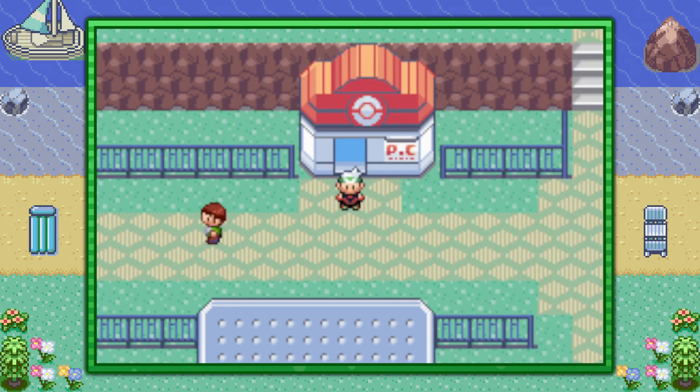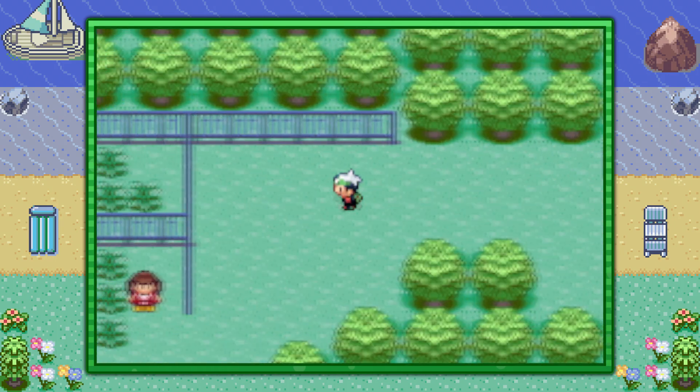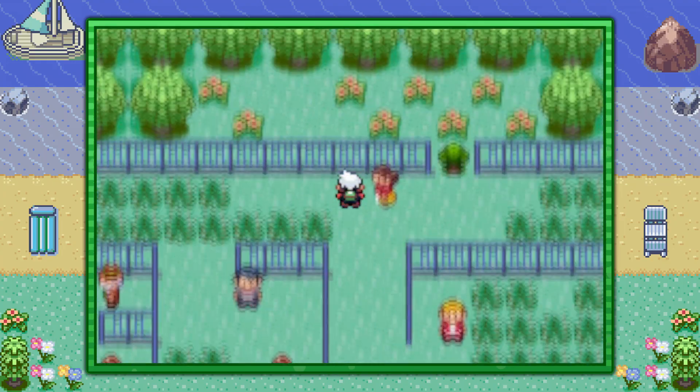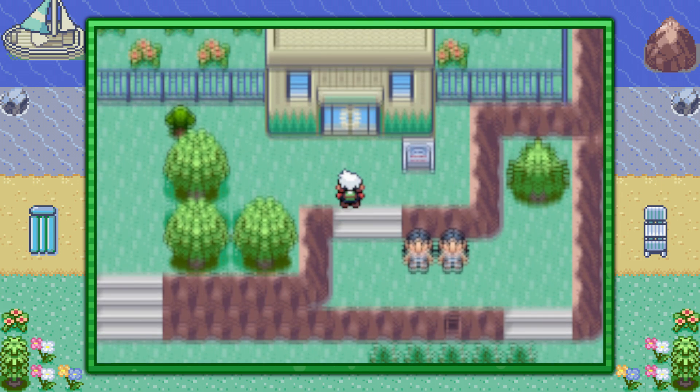With those two things in hand, from the Pokemon Center in Lilycove City make your way to the left in Route 121. You can go ahead and dodge and weave your way through the grass, trees, fences, and trainers until you come across the entrance of the Pokemon Safari Zone.